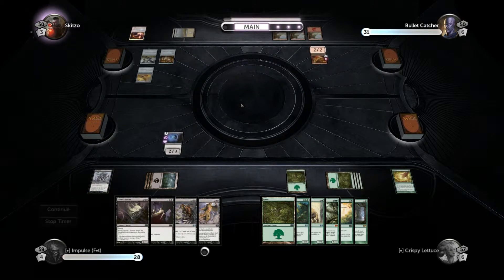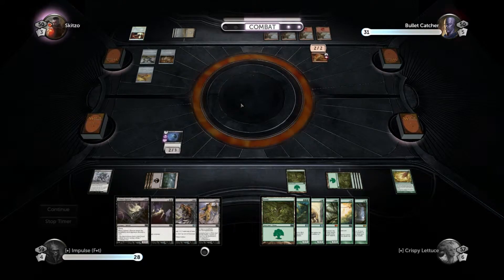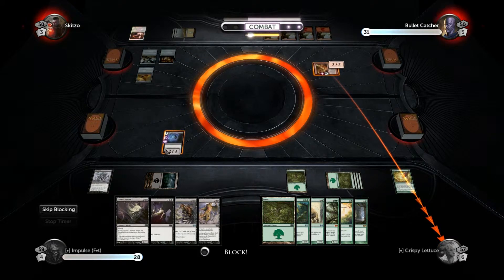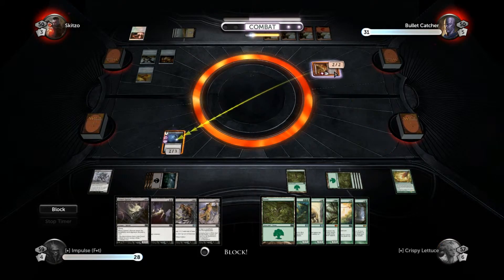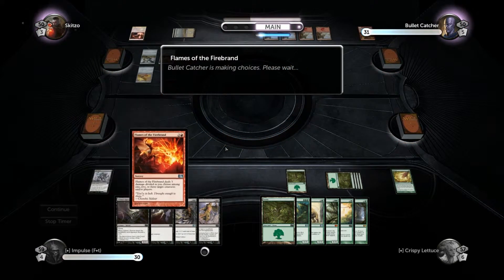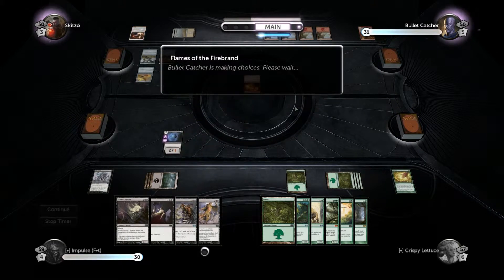Soul Wardens are such a pain. I think one game we played earlier, a guy ended up getting three Soul Wardens out and two Ajani's Pridemates. If you guys don't know what they do, the Soul Wardens give you one life every time a creature from anyone enters the battlefield. And Ajani's Pridemate gets a plus 1/1 counter every time you gain life — so any time any creature entered the battlefield, Ajani's Pridemate was getting plus three, plus three. Which is quite unfortunate and hurts quite a lot. We lost that game, needless to say.